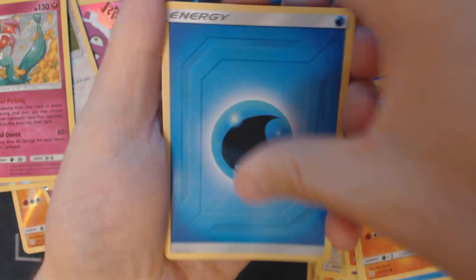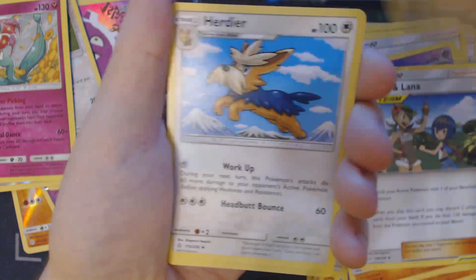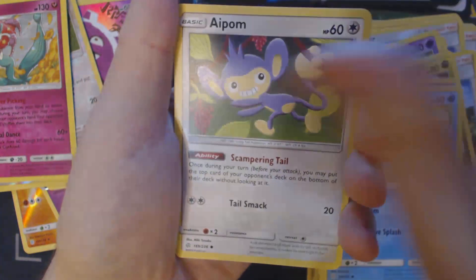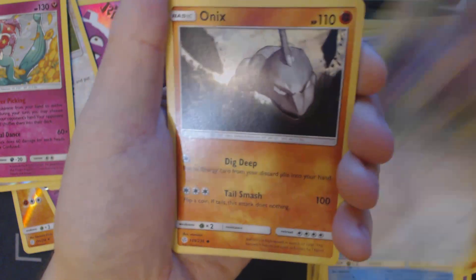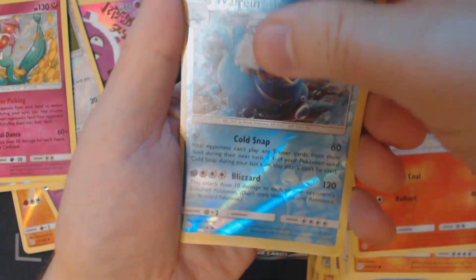Got here a Water Energy, Mallow & Lana, Hakamo-o, Sawsbuck, Golett, Dewpider, Aipom, Onix, Tepig, Reverse Holo Walrein, and Thievul.